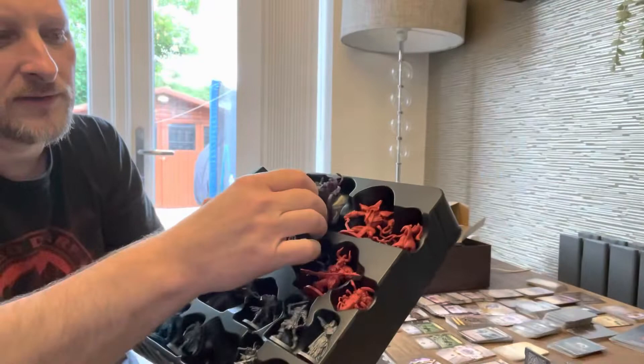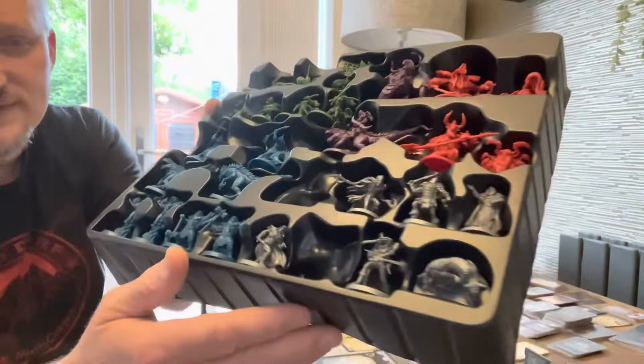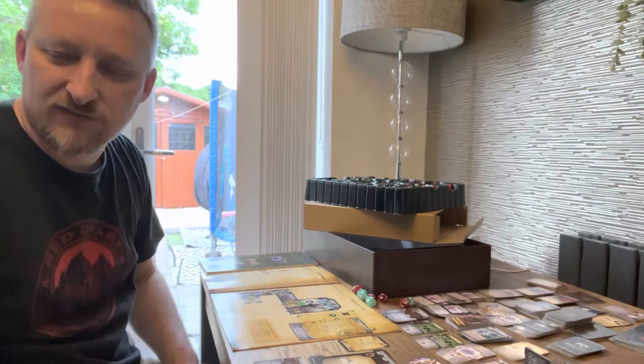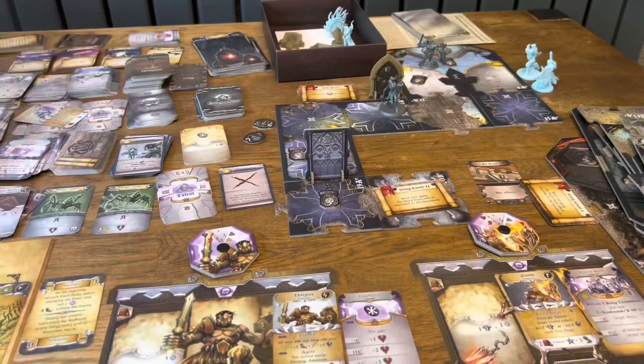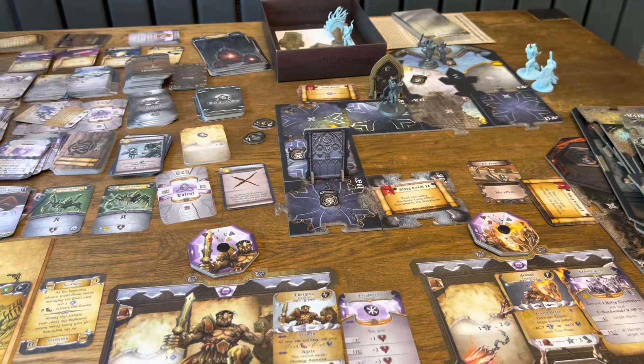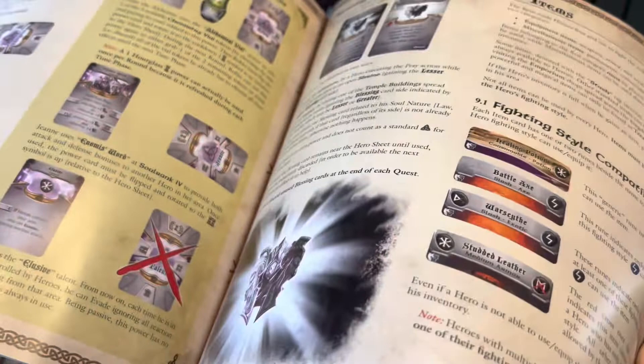I'll probably do a more in-depth review on the miniatures. They're slightly different to your normal sort of Dragons, and it's got a sort of high fantasy feel to it. I'll give you a quick spin around. I've put the tokens — and there are a lot of tokens — into an organizer. It does seem quite overwhelming when you first look at it. There are three books included; this is the rule book, but we're going to give it a go. It's quite in-depth.